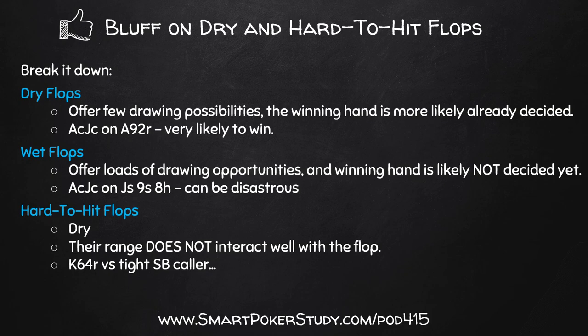Let's look at another example: king-6-4 rainbow. You open raised pre-flop, you're up against a tight small blind caller. Maybe you opened in the cutoff, button folded, small blind tight player called, big blind folded - heads up, king-6-4 rainbow flop. Your opponent checks to you. They do not have two pair possible. They're a tight small blind caller, so they don't have king-6, king-4, or 6-4 in their range. Not even 6-4 suited. Tight players do not call with those with the big blind still to act.